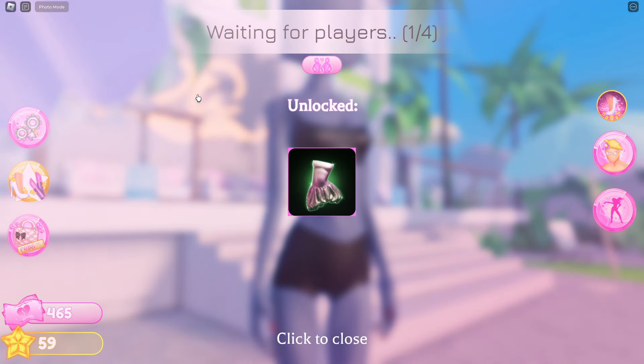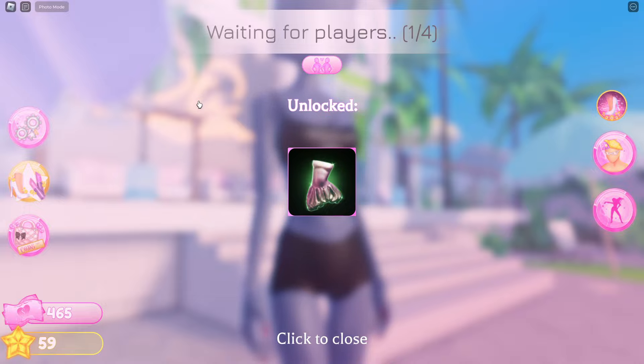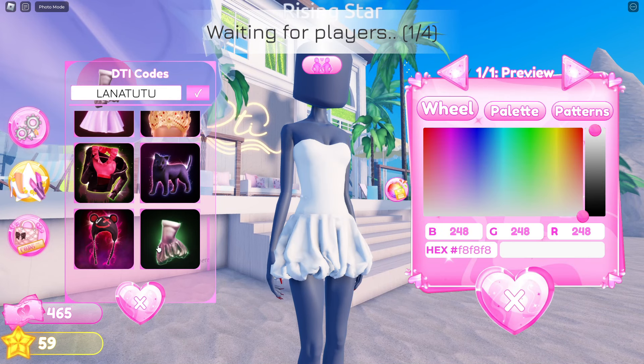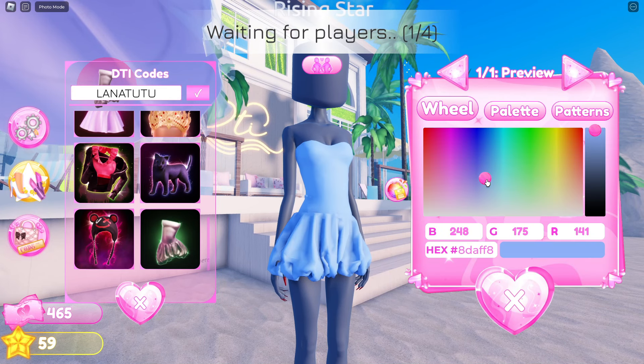The next code, Lana's Tutu, will award you with this dress. It's a mini dress with some ruffles along the bottom. You can also color customize this dress.